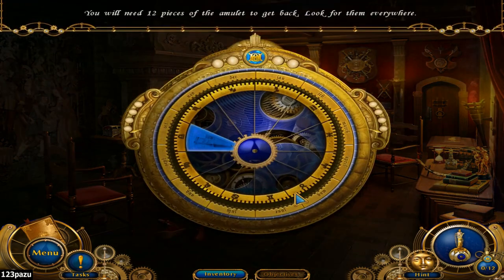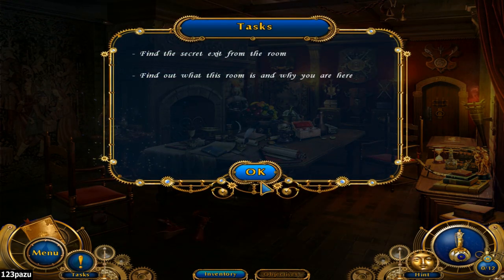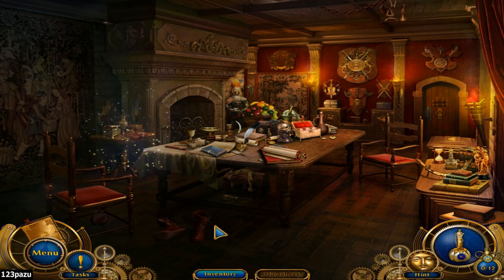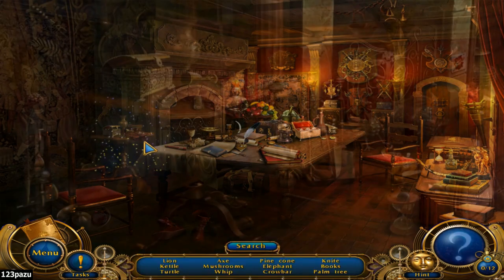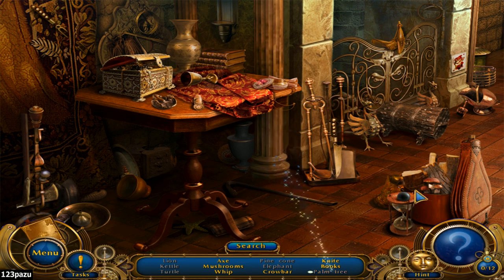You will need 12 pieces of the amulet to get back — look for them everywhere. Find a secret exit from the room and find out what this room is and why you are here. I think this is a hidden object scene. This will determine how easy these hidden object puzzles are — are they going to give me a hard time, or is it just going to be a leisurely walk in the park? So far it's looking pretty easy, so I'm happy.